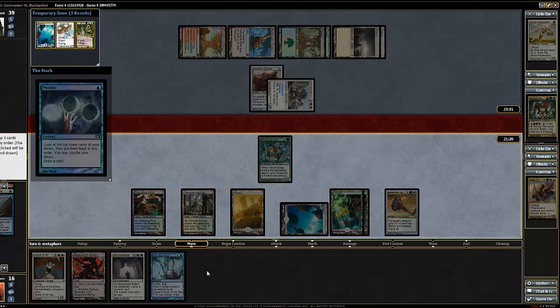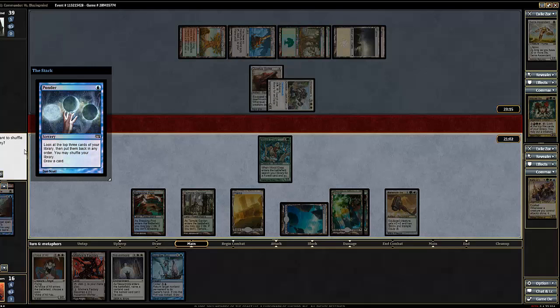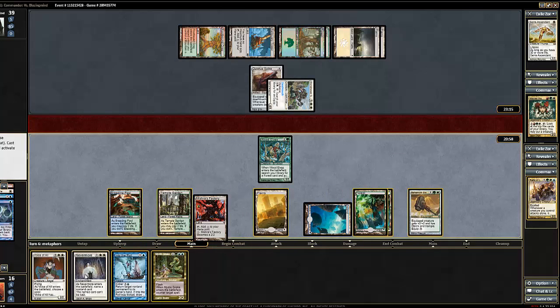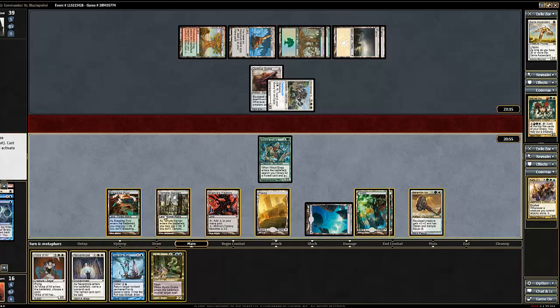Let's start off with Ponder. Yeah, I like this — I actually don't mind this at all. So we're going to keep these and put that back so we can draw this. No, we don't want to shuffle. And two, four... yeah, that seems right.